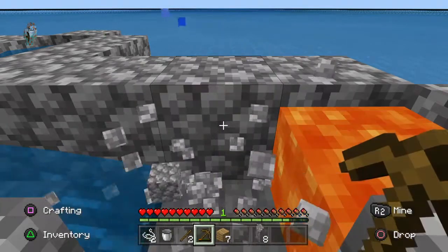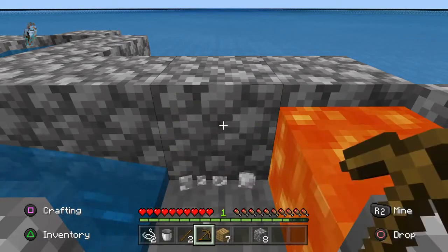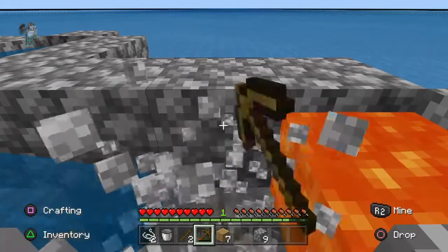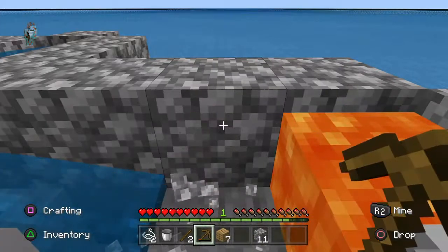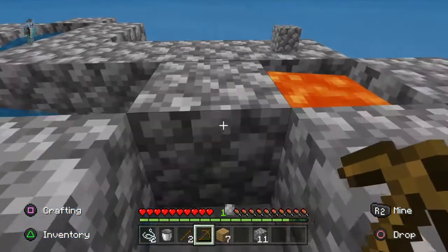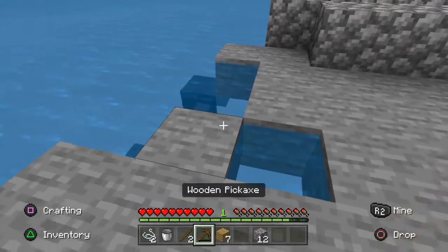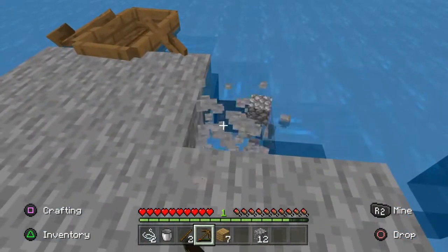We'll just keep using this and get some more cobblestone until this pickaxe breaks. Then we can make some stone tools and get started. This is like the longest it's ever taken me in a Minecraft world to really get stone tools — except for when I really did start as a noob. It's a bit surreal to play it like this, but it's kind of fun. We've got ourselves a decent amount — I'm just going to make this place look a bit nicer.